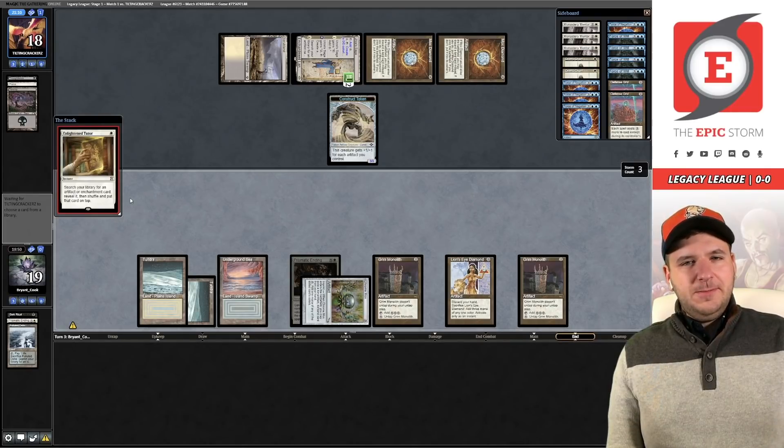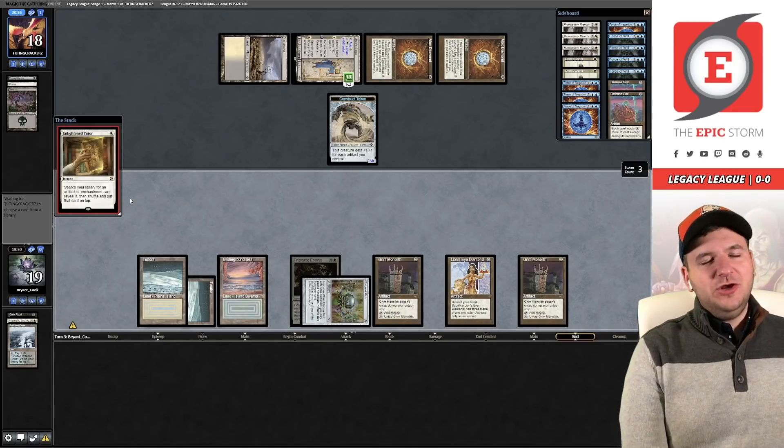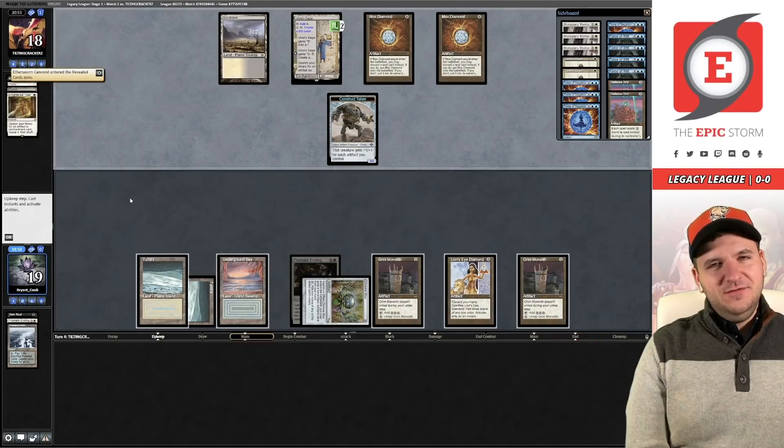Oh no — that's getting something scary. Canonist — that's brutal. We've already used two copies of Prismatic Ending. If we draw into Transmute we could still go get something, but they don't have a land to play the Canonist here. They have the Grafdigger's Cage though — this stops us from casting spells with Citadel, and Echo is our other engine. I think we're pretty dead here.